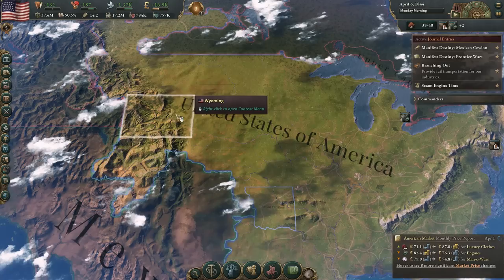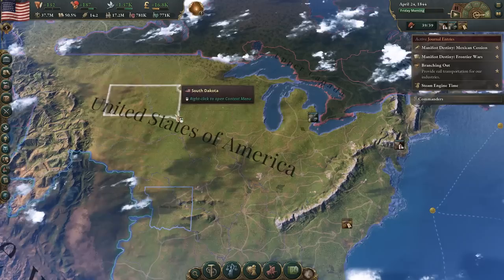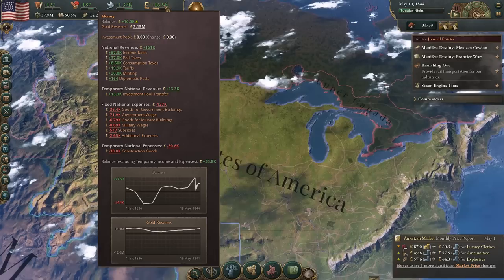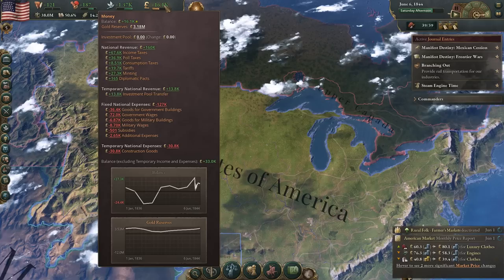The luxury clothes are quite expensive and we can't produce those, so we do have to trade for them. We might need to set up another trade route — those kind of adjust themselves as well. We're earning pretty good money right now. The investment pool has really increased quite a bit — the industrialization of our country is helping us there, so we're getting just a lot more money to further industrialize.